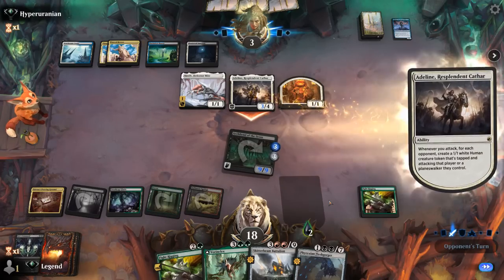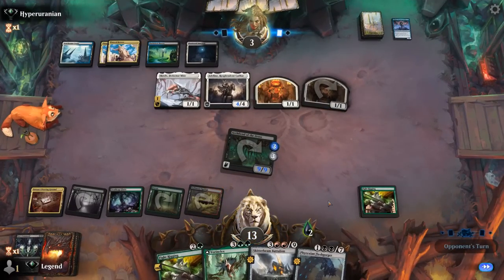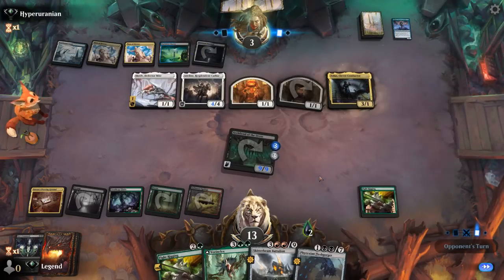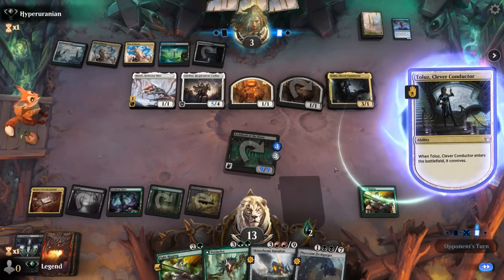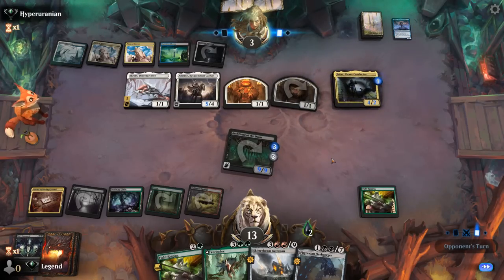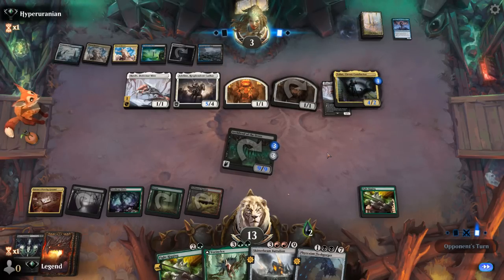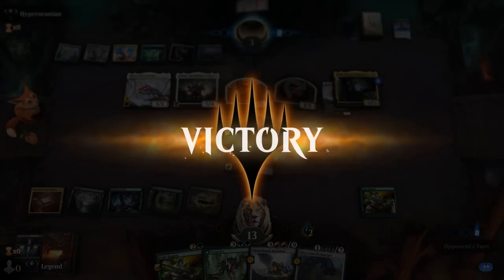Clever Conductor comes down but still doesn't deal with Archfiend. Opponent better have another Go for the Throat here — maybe the Soaring City could still do it too. But nope, opponent is out of answers and concedes.